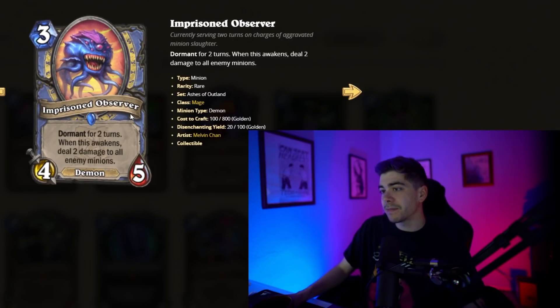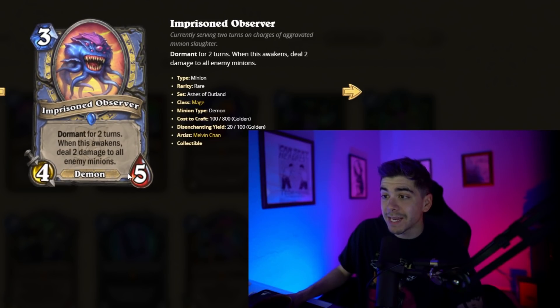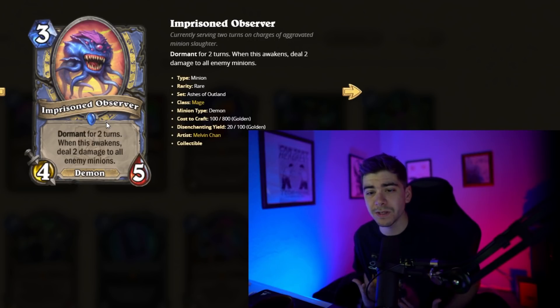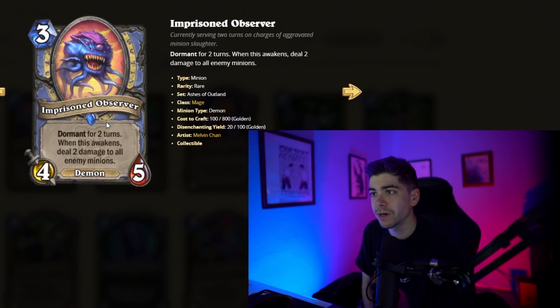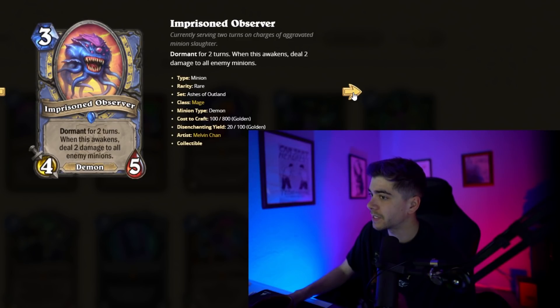We got Imprisoned Observer here, a three-mana 4/5 Demon. Great stats, but it is Dormant for two turns. When this awakens, deal two damage to all enemy minions — only enemy minions. Really, really good. You play it on three, it does nothing. But it ends up being really awkward for the opponent because they know when this wakes up, all their minions are going to die. So maybe they just start playing awkwardly. This seems really good — again, Sacked Pact is going to destroy all these Demons. They've got to do something about Sacked Pact.